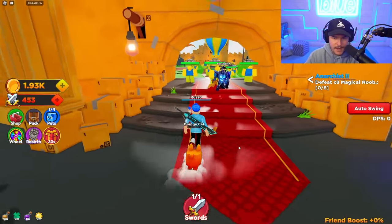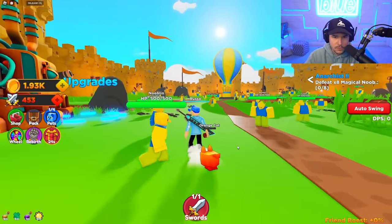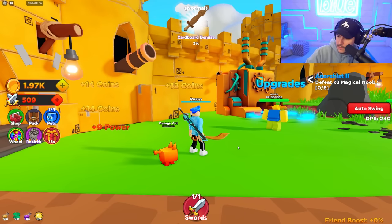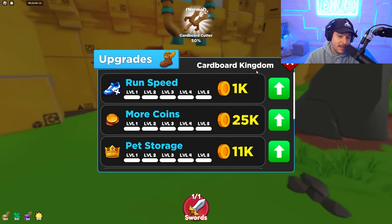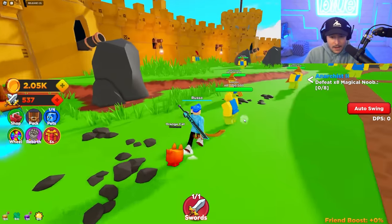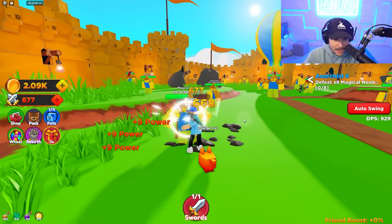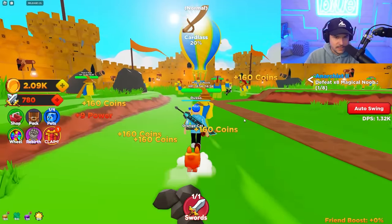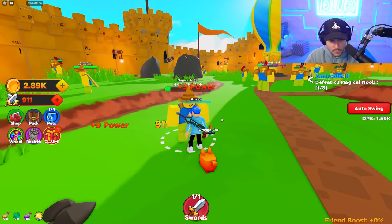This guy won't teach me until I defeat eight Magical Noobs. So where do I find them? We can walk through here. Look at this cardboard area — this map is actually so well done. It's literally a Cardboard Castle, that's so dope. We also have a bunch of upgrades that use coins for, and right now I don't have many coins. I'm getting nine per swing, so I end up doing more and more damage as I keep swinging. That's what's so satisfying about games like these — you get better swords over time but you also just start doing more damage as you're clicking because you're literally getting more strength.